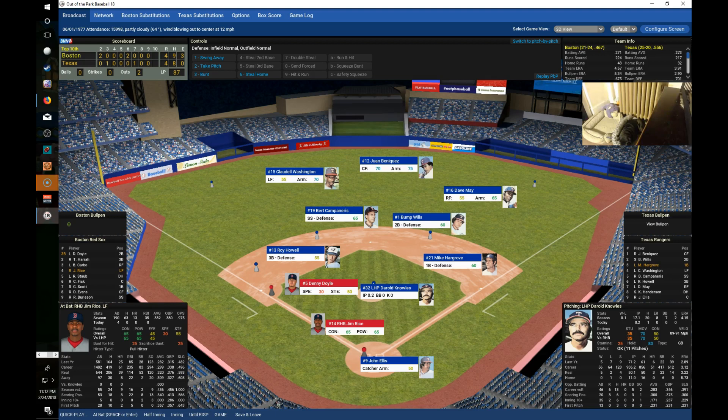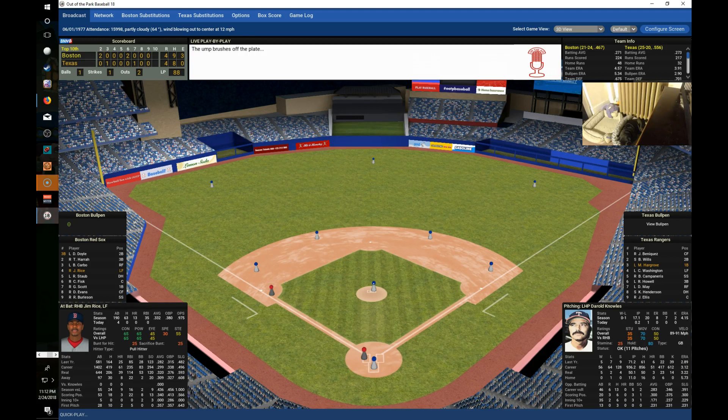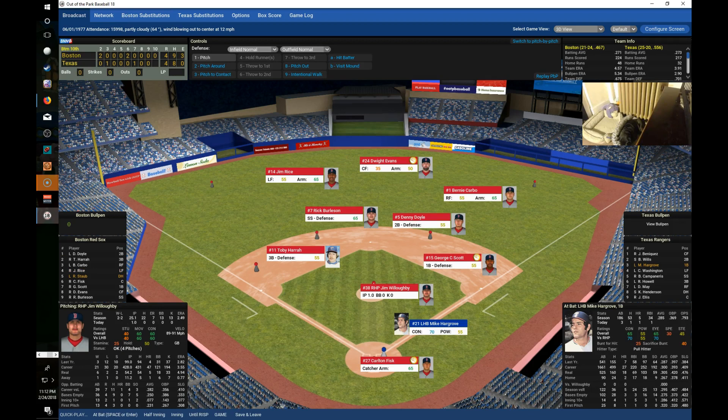Jim Rice comes up 0-for-4, the American League Player of the Month for May, with a chance to be the hero. He hits a line drive but is retired. The Red Sox cannot score in the 10th. Willoughby goes back out for the bottom of the 10th. Hargrove leads off for Texas, having hit a solo homer to tie the game. He walks on a 3-0 pitch.